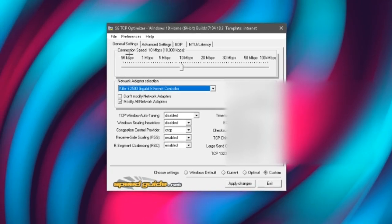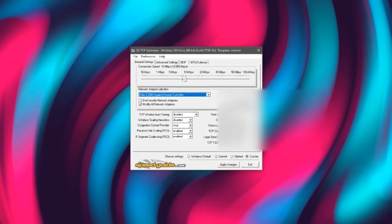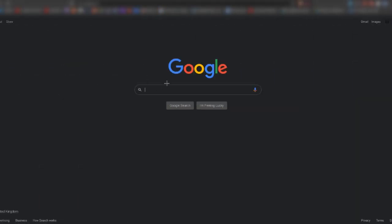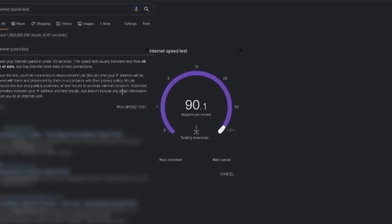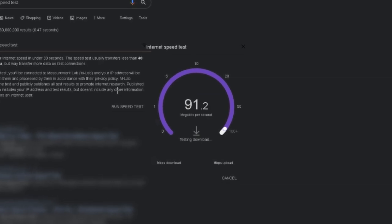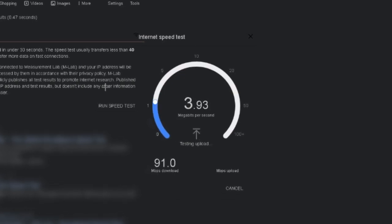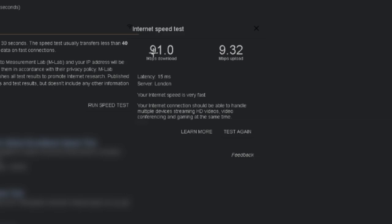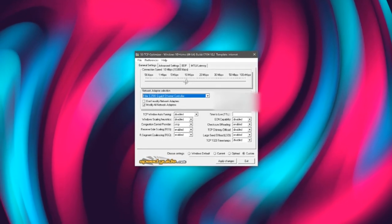Also, you want to change your connection speed to the relevant megabytes per second. Mine was automatically set on 10, but that isn't correct for me. Go to Google Chrome, search up 'internet speed test', and press Run Speed Test. This will run a speed test to find out how many megabytes per second you actually have for your download and upload so you can change this setting accordingly. My download speed came out at 91 megabytes per second.